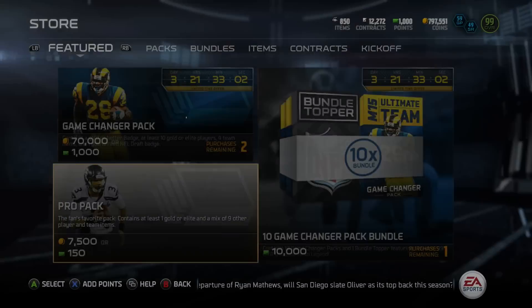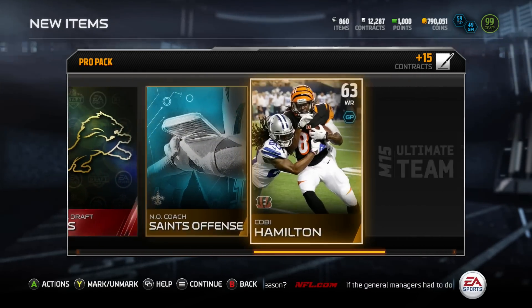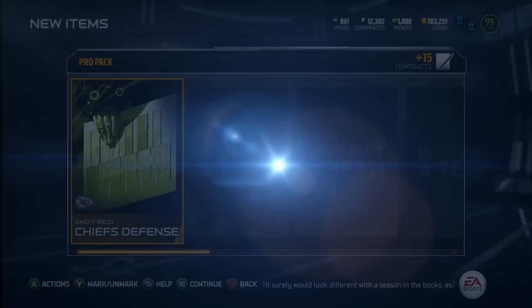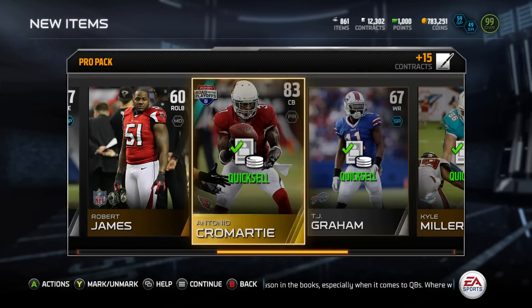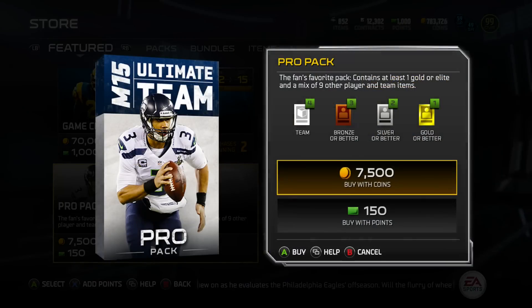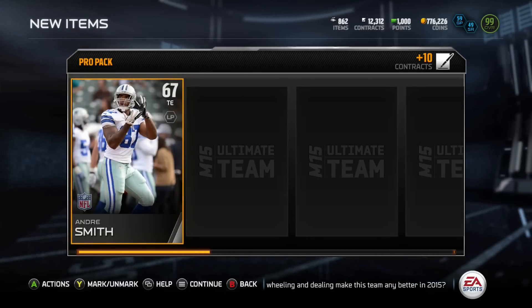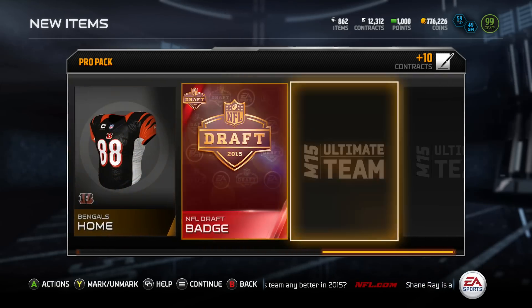So Jameis Winston gets drafted, they put him in packs, and if you pull that base gold, you're going to have to get that Jameis Winston and the Tampa Bay Buccaneers elite badge collectible. You put both those into a set along with the NFL draft badge, and it's going to reward you with an elite version of Jameis Winston, Marcus Mariota, Amari Cooper, or anyone that goes in the first round of the draft. So it's going to be all 32 teams.